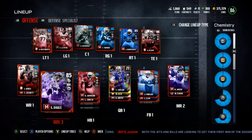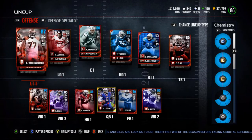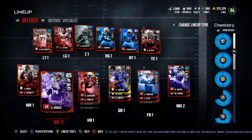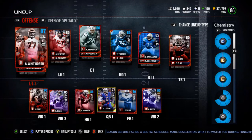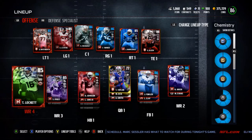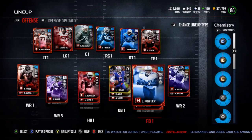At the wide receiver and tight end positions on offense, those are the two positions that will have changes made soon. Brigg Olson has been all right, but I kind of want to get out of this vertical chemistry scheme. While it does help a little bit, it really just boosts Andrew Whitworth, who I'm going to sell soon. I don't really think I need Julio with the boost, so I'm going to end up picking up probably the Team of the Week AJ Green.